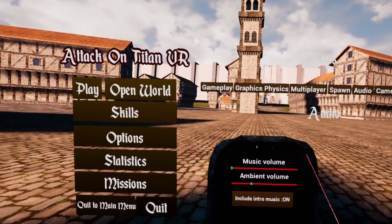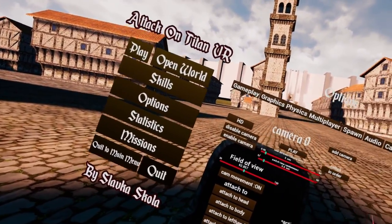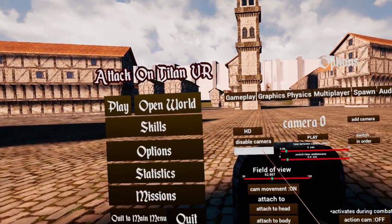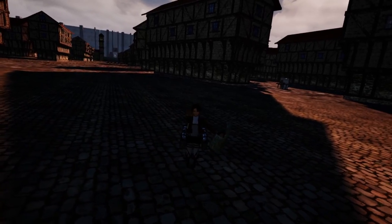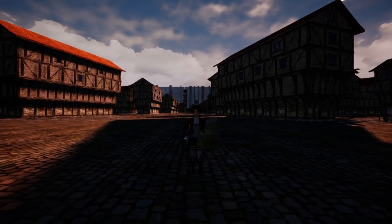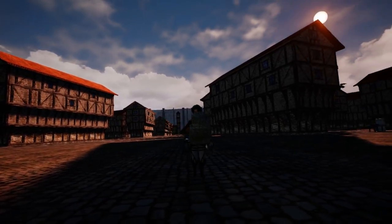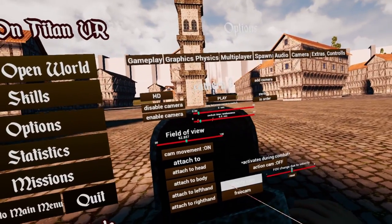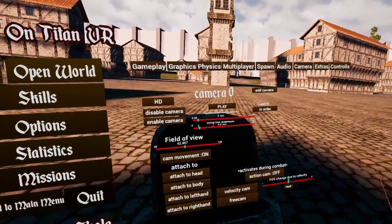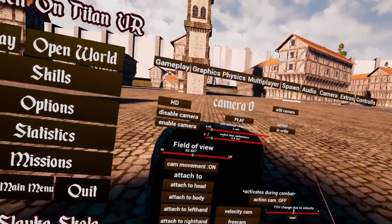For audio, you have music and ambient volume as well as intro music. Camera is one of the cooler options to play with — it allows you to spawn in a camera that displays on your monitor, which is great for recording montages. Options include a velocity cam that changes FOV depending on how fast you're moving, a free cam you can grab and move around however you like, and the ability to attach it to different points of your body.